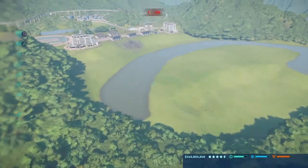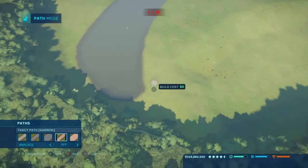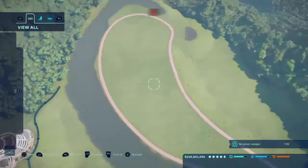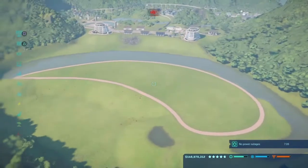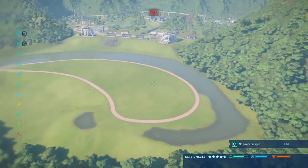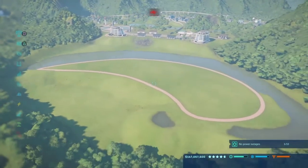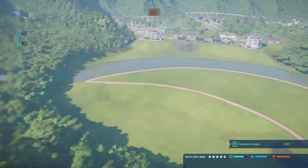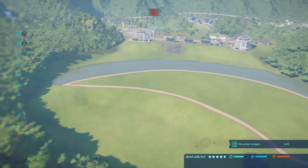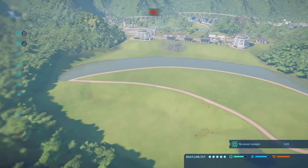I think I'll make the pathway here first. I'm going to work on this guest area. Then maybe we can have a hotel here — that's what I'm thinking. Hotel here, then a viewing tower here and here, and then shops here, blocking the view a bit. Towers on this side as well, and then a fancy sort of pathway.